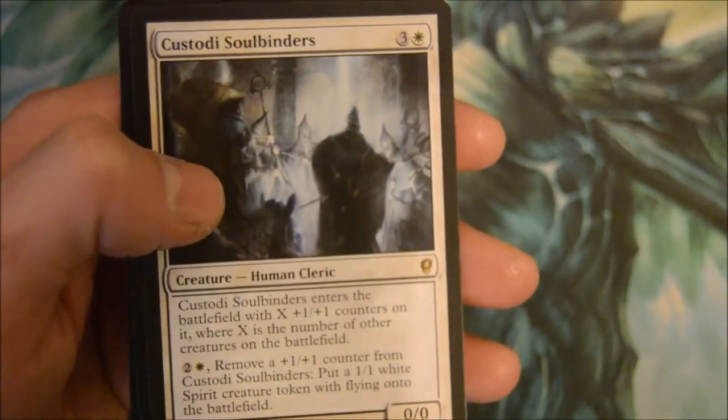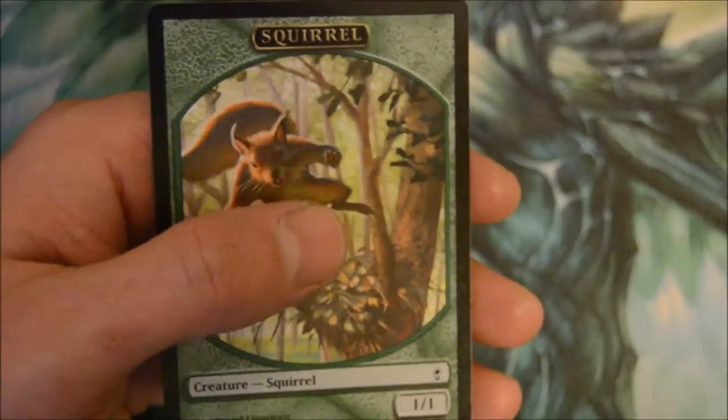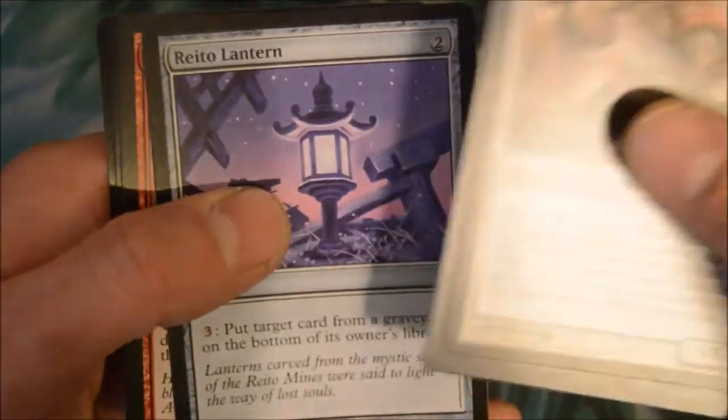Custodial Soulbringers — four-drop. Enters the battlefield with X +1/+1 counters where X is the number of creatures on the battlefield. Remove one counter: put a 1/1 spirit token with flying onto the battlefield. Trapper's Cloak, Council Guardian, Bite of the Black Rose, Retro Lantern — enough of those.